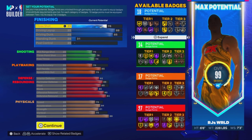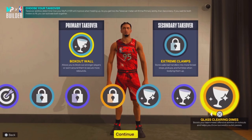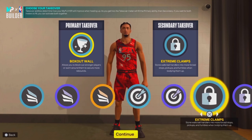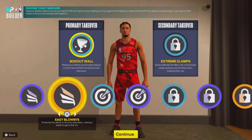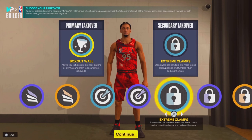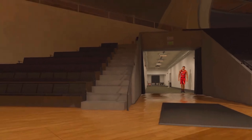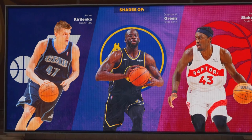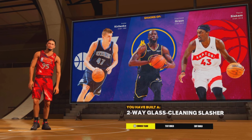The takeovers are different on next gen — you can get slasher, sharp, lock, and glass. I personally went with box out wall and extreme clamps, but you can go sharp, slasher, or even double lock if you want. And there we have our two-way glass cleaning slasher on next gen as well.